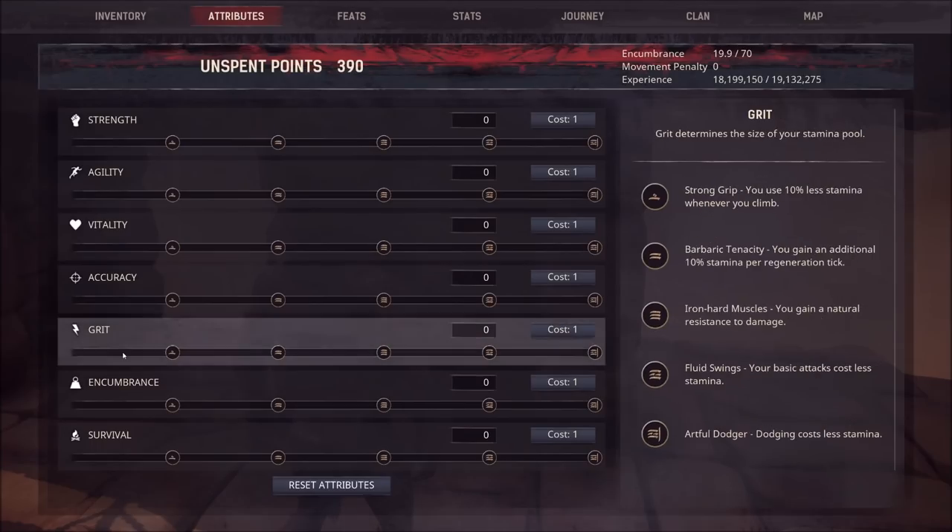The third factor is your grit. Grit makes sense — you lose stamina as you climb, so the more grit you have, the higher you can climb. On top of that, the Strong Grip perk gives you 10% less stamina consumption when climbing. Grit is pretty much in everyone's build in Conan — if you don't have grit, you're silly.